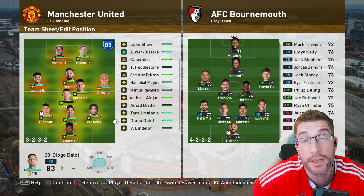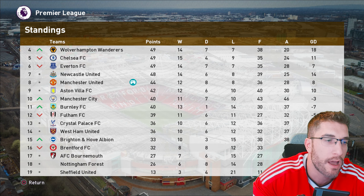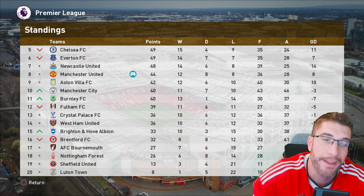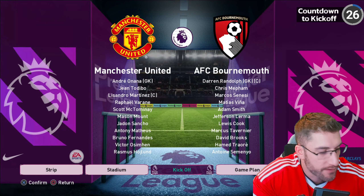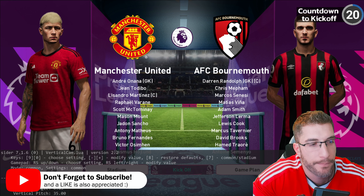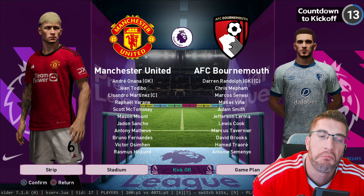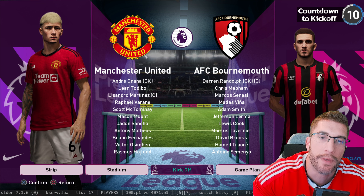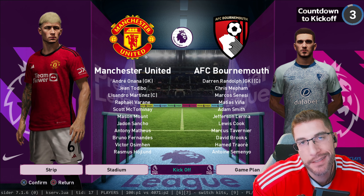We might be able to alternate a few players, but I think that's our best bet. There's a look at Bournemouth. We are lying in eighth place — still trying to get to that top four — and Bournemouth are currently down in 17th with 15 defeats so far this season. Let's give them the white kit. I will see you guys at Old Trafford — let's do this.